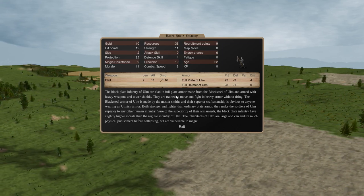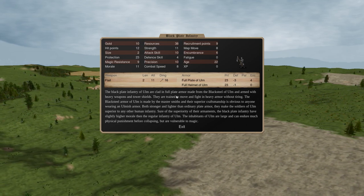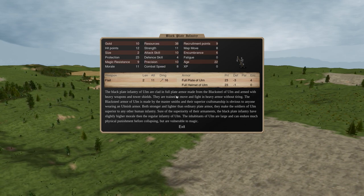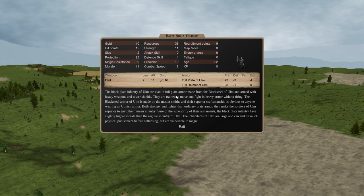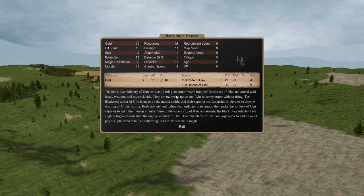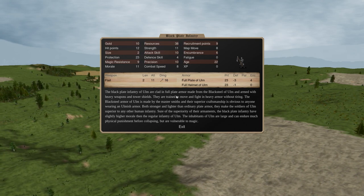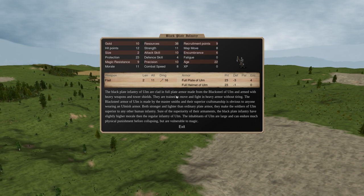They don't do a ton of damage, but they can do some damage back while not dying. Not dying is essentially one of the paramount characteristics of a good unit. A strong unit, one that you want to recruit a lot of over the course of the game, is one that doesn't die in a variety of circumstances. Even if a unit hits very hard and does a lot of damage, if it's easy to kill, it still becomes difficult to use effectively.